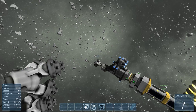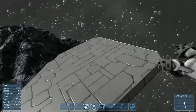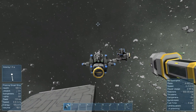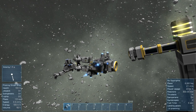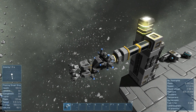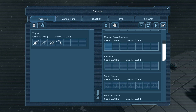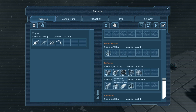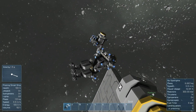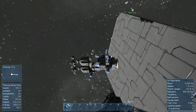Hit P to connect or disconnect. When it goes yellow, hit P and it'll go green. That takes everything out of the medium cargo container and puts it into the refinery. Hit P again to disconnect.